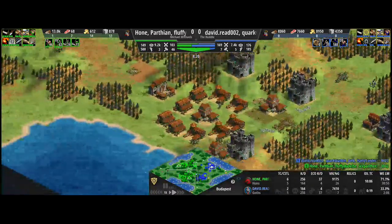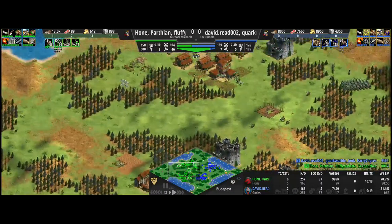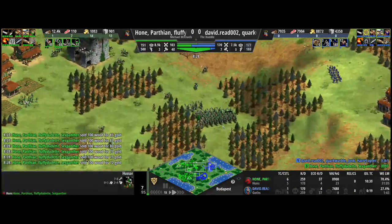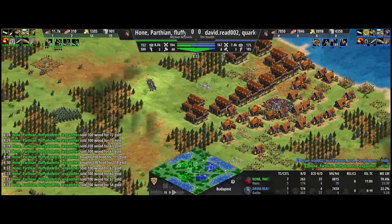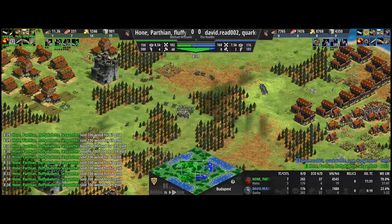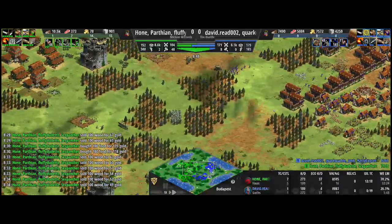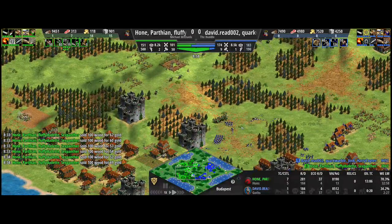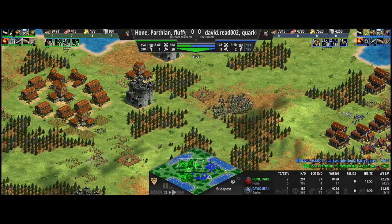No more gold really left for the Hun player. They do have some villagers on gold at their main town centers, which is really important — they want to keep the paladin or at least Cav Archer production up. A large host of Hussars only cost food, but that's not the unit you want to be taking the fight with against those Halberds. Those Halberds are just absolutely cleaning them up. Hussars are faster so you can always outrun them, get a free hit every now and then, but if you turn and face them, we all know how that's going to end.